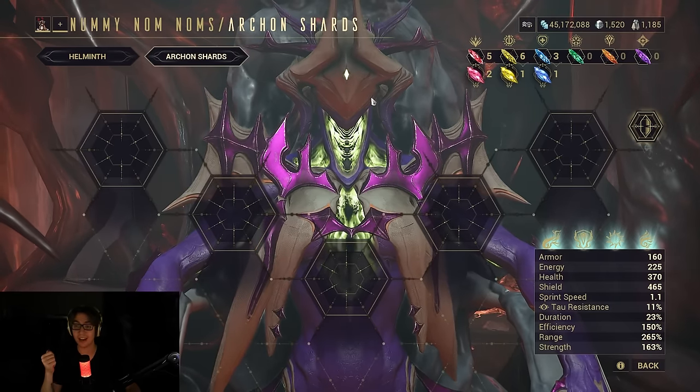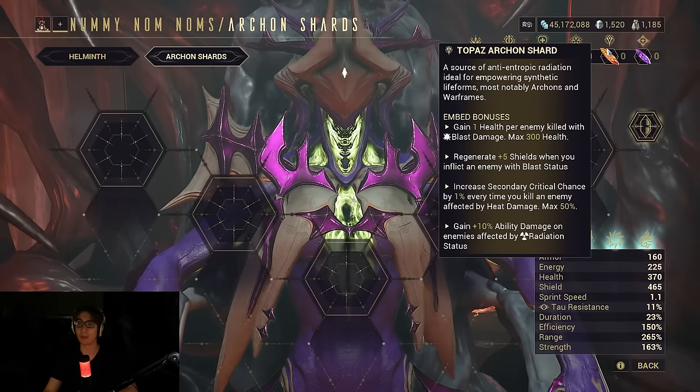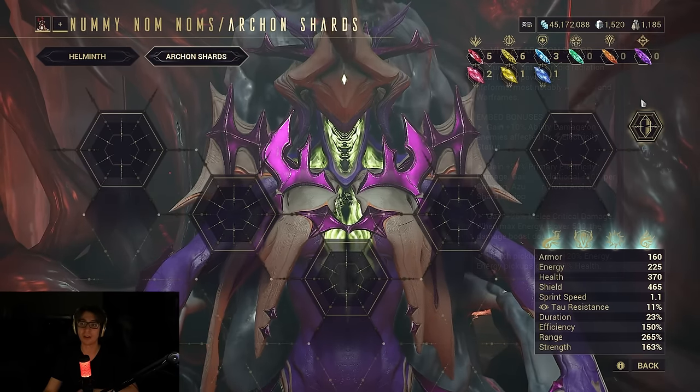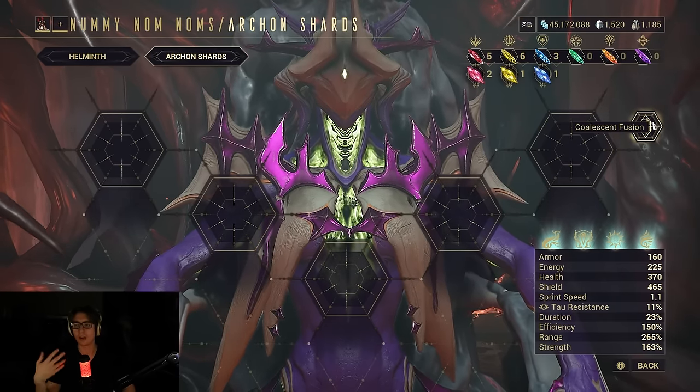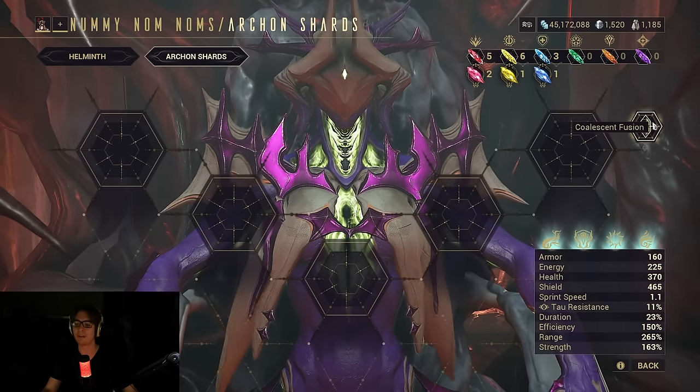Hey everyone, Pupsker here, and today in Warframe I want to talk about how you can get the Emerald Archon Shard, Topaz Archon Shard, and the Violet Archon Shard, as well as how you can unlock Coalescent Fusion. It's all kind of in the same vein of stuff.